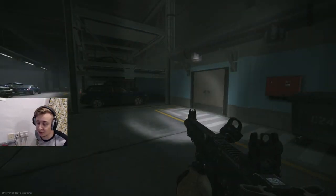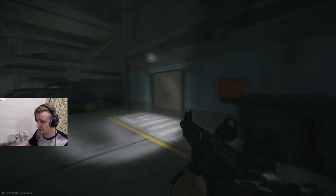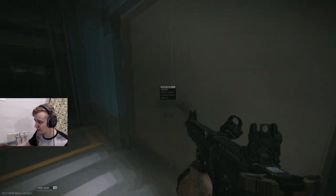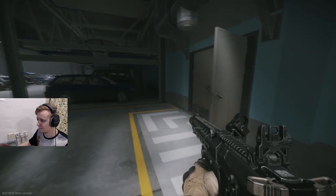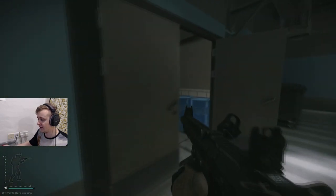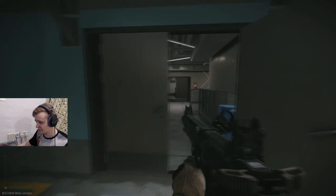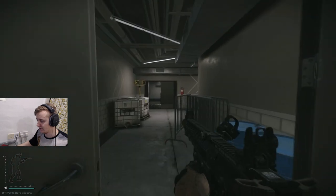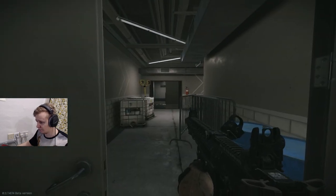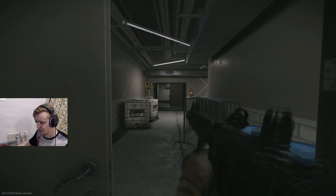Now I'll talk about how to push the other side of the elbow and go through a couple of scenarios. Starting off, you can open this door, jump through, and see if there is anyone on the corner, on the stairs, or running through. Same as the other side — if you don't see anyone and the doors are open, you should definitely chuck a nade in and listen.